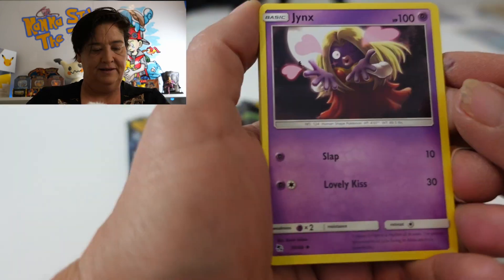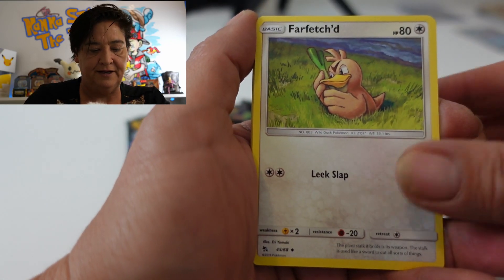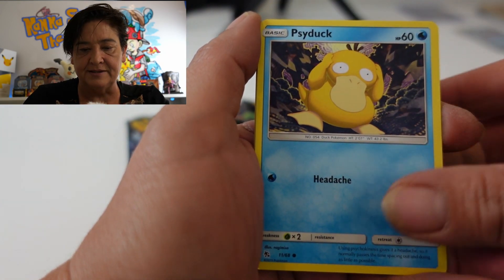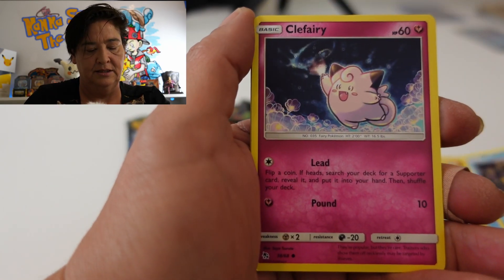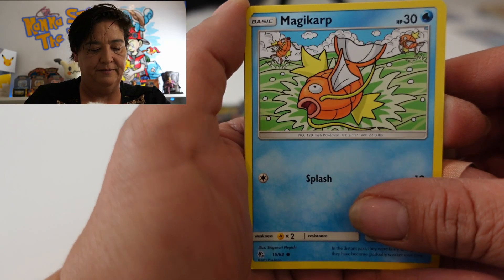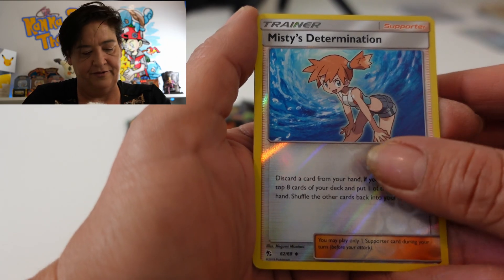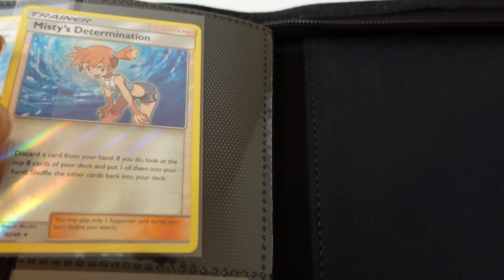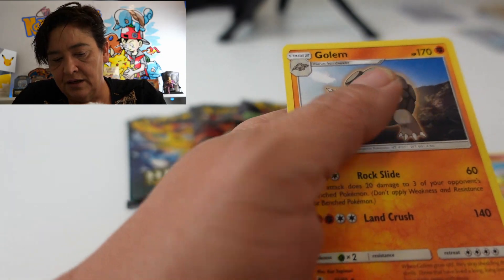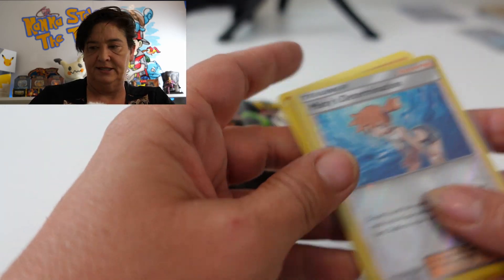Fire, yeah! Genius. Graveler. Farfetch'd. Charmander. Slowpoke. Psyduck, using his mind. The fairy. Magikarp — I love that Magikarp art, that's probably one of my favourite Magikarp arts. Misty's Determination Reverse. And a Golem Rare. One of my favourite sets — Hidden Fates. Shouldn't probably be opening the tins but I want to.